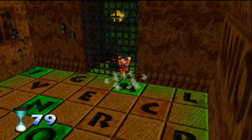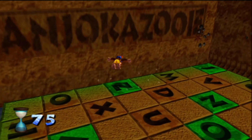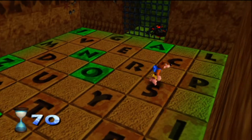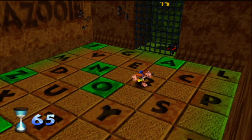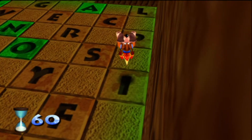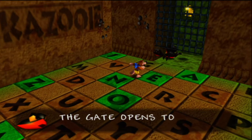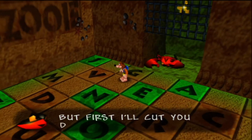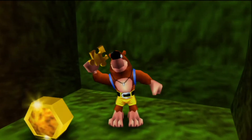Over there. I forgot how to spell — need another O. There it is, there we go. And now we open the gate. It takes one more hit — two more hits, technically. Third jiggy? Yes, third. We're rocking through it.